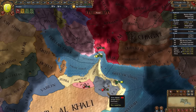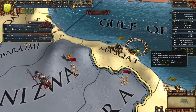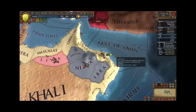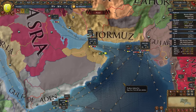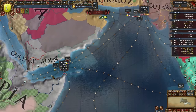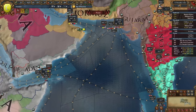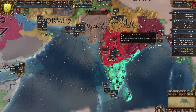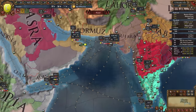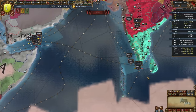Now without further ado, let's get into it as Ormas. We have 7k troops and 14 ships. Looking at our trade map mode, we need to divert a lot of trade from Gujarat and the Gulf of Aden over to Ormas — those are our two inlets. The majority of our trade is going to be coming from India: the Coromandel, Deccan, Doab, Gujarat, and Lahore areas.